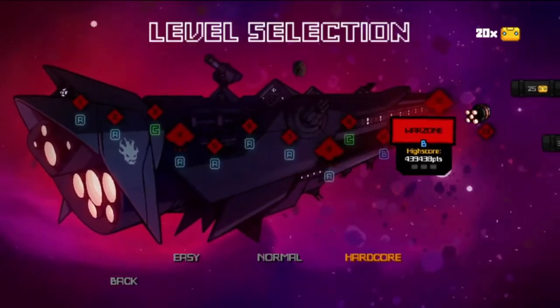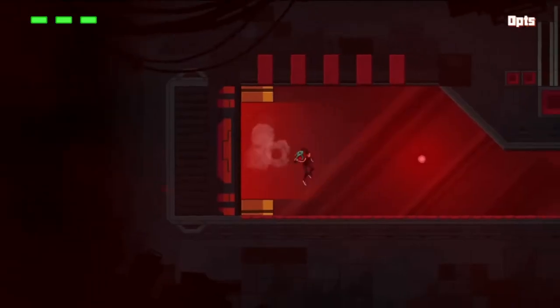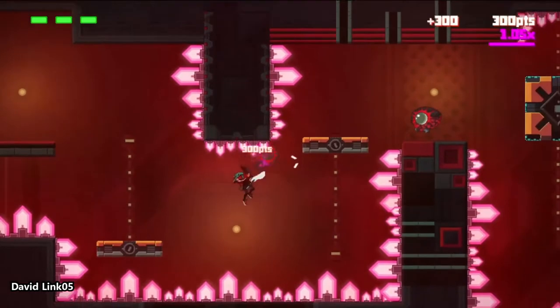This entire game is a 2D side-scrolling shooter with arcade style. Your character is a cyborg girl called Valeria who is hunting three aliens. The entire game takes place inside one big spaceship.